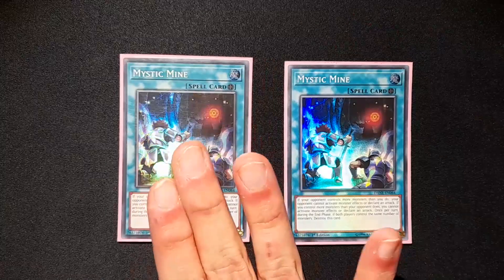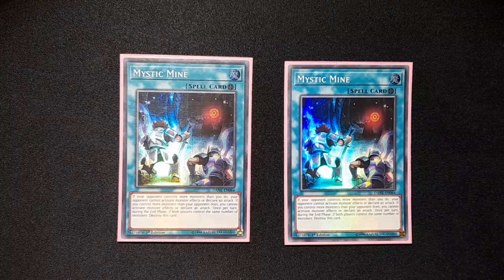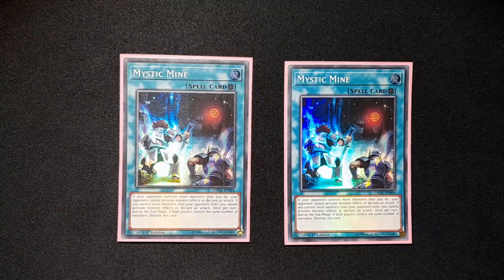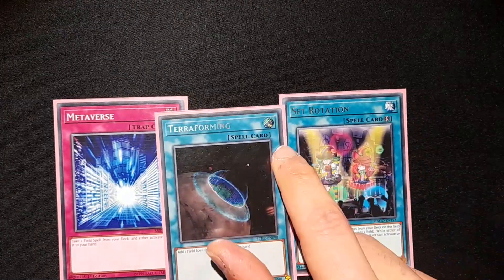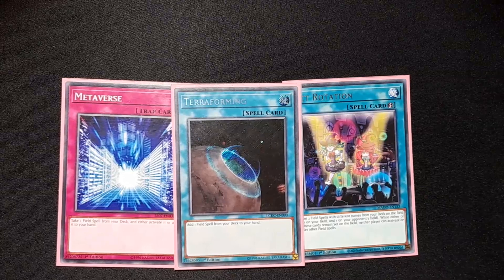Continuing the field spell package, we have two Mystic Mine. I know, I know — don't kill me too much. I hate playing this card because most of the time it just stalls, and I can't go for game a lot of the time — it's just a state where me and my opponent stare at each other. It's the reason my second match ended in a draw. It's just too good not to play; I don't have anything better. We also have one Metaverse, one Set Rotation, and one Terraforming. Set Rotation came up a lot, shockingly, to get my other field spell. I like having three more ways to get into Golden Castle, which is the main playmaker of the deck in my opinion.